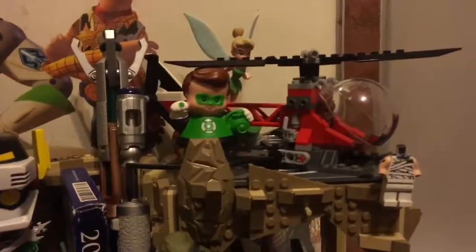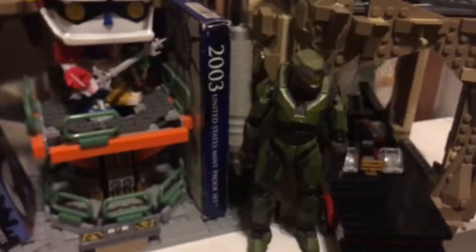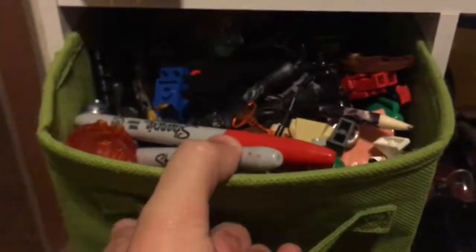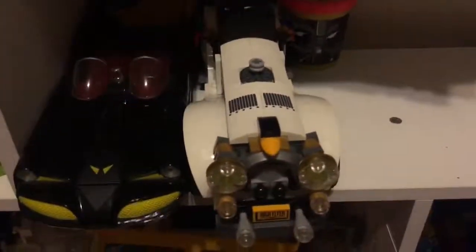I don't know why Tinkerbell's right there. And then this guy right here is just a random minifigure I use for paint and stuff. I've got my two sonic screwdrivers from Doctor Who right there, then a Master Chief figure — don't know where I got him — just a box of random Lego bits and useful things like Sharpies and pencils. I have a diecast Batmobile I got at my local comic shop, which I cannot find any information on.